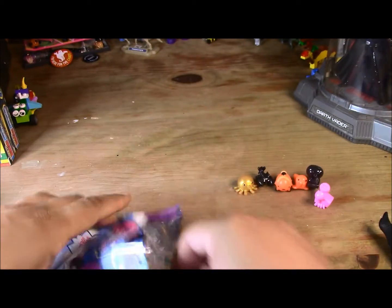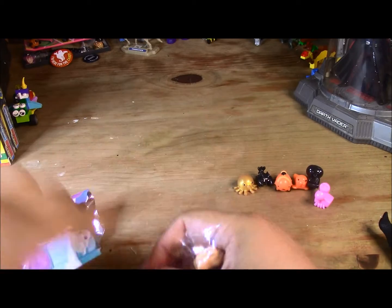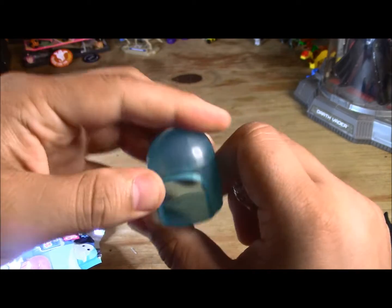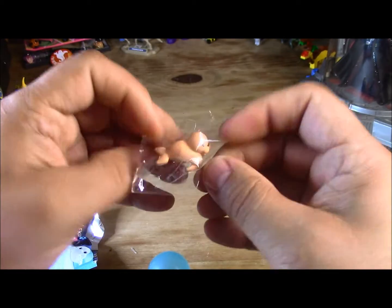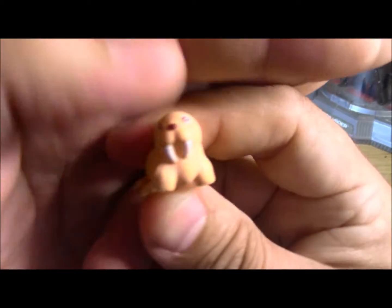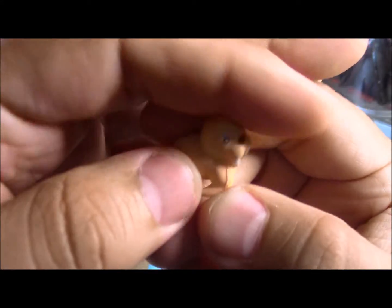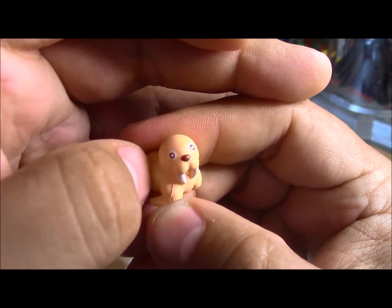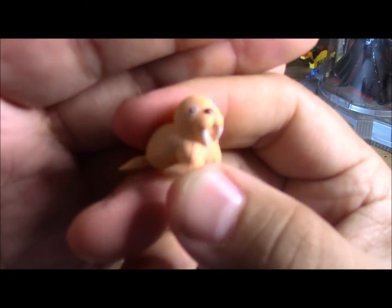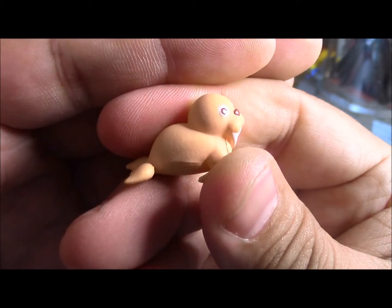Let's crack these open. We have a really nice blue-looking igloo, and that is the walrus. They don't feel fuzzy — oh, it is fuzzy — no, it's not, it's just the type of plastic they use. That's adorable. That is a walrus.